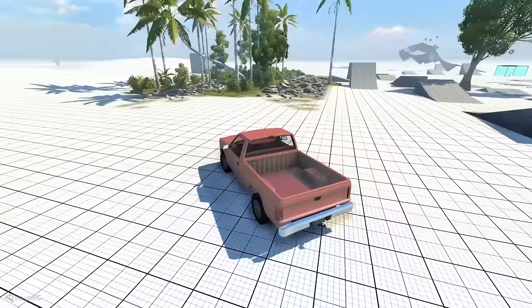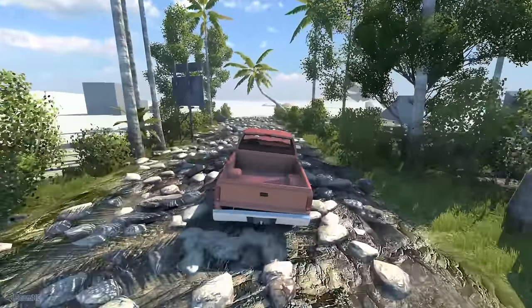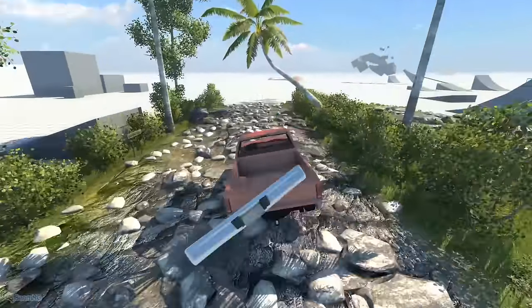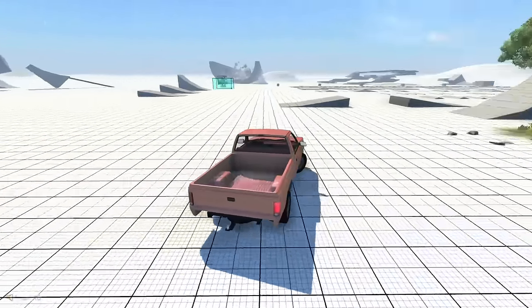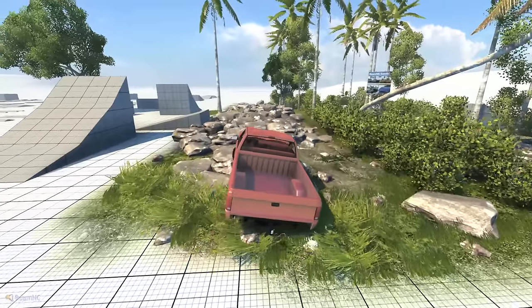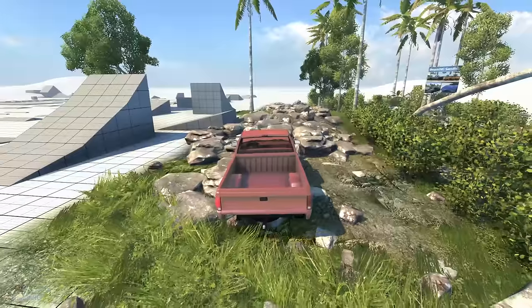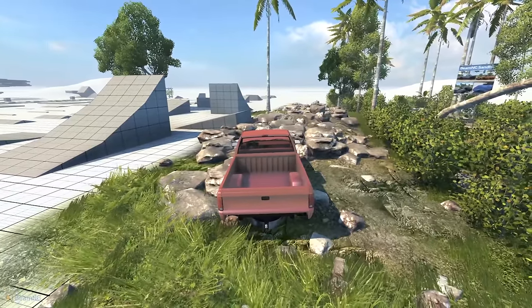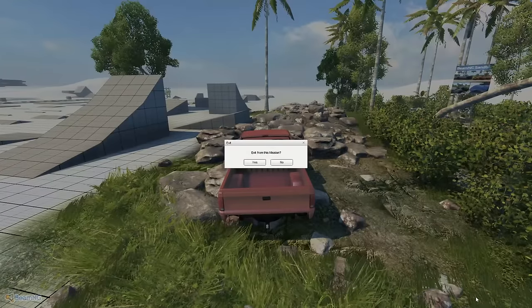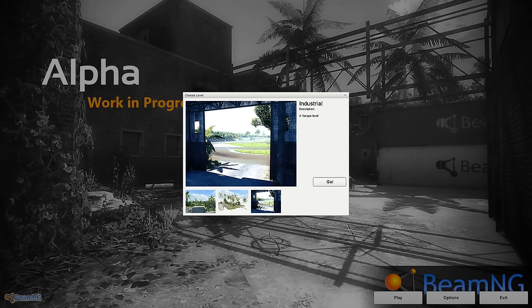How about some off-roading? We'll probably go to the industrial map after. There goes the rear bumper. On second thought, I guess I am stuck. To change the map, I hit the escape button to exit from this — it kicks you back to the main screen, and we click on play and go to the industrial map, which is a Torque level — probably Torque 3D, which I think they still use.